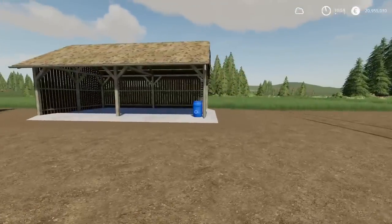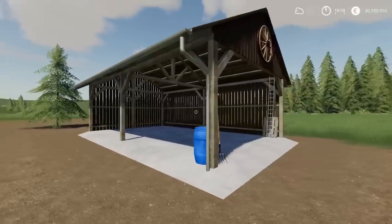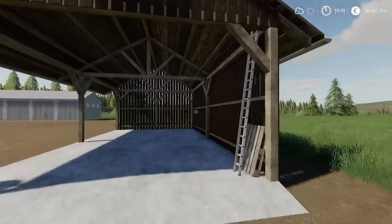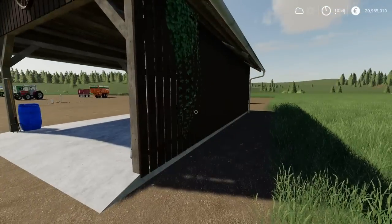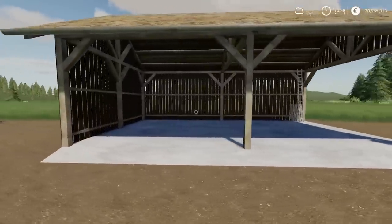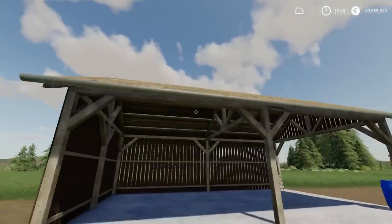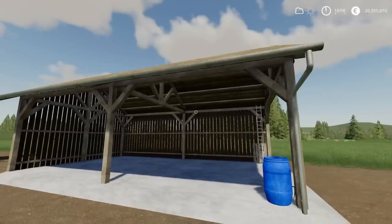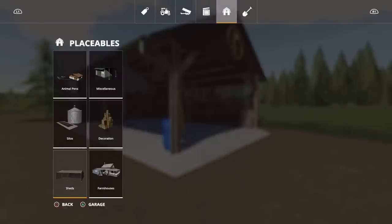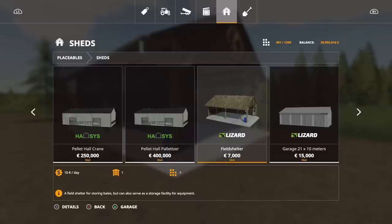We've got the Field Shelter by Diesel Hirsch — nicely detailed with a lot going on. Nice textures; I love the cartwheel over the top there. This uses 12 slots. You can put bales in here, vehicles, anything you like really. The texturing looks really good — it looks like wood. You'll find this under Placeables, Sheds. It's seven grand to place and only 12 slots, so not too bad at all.